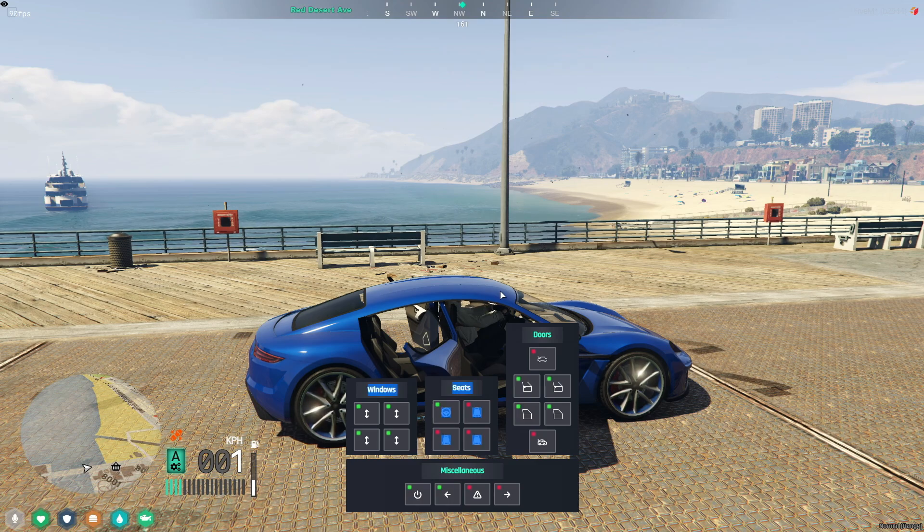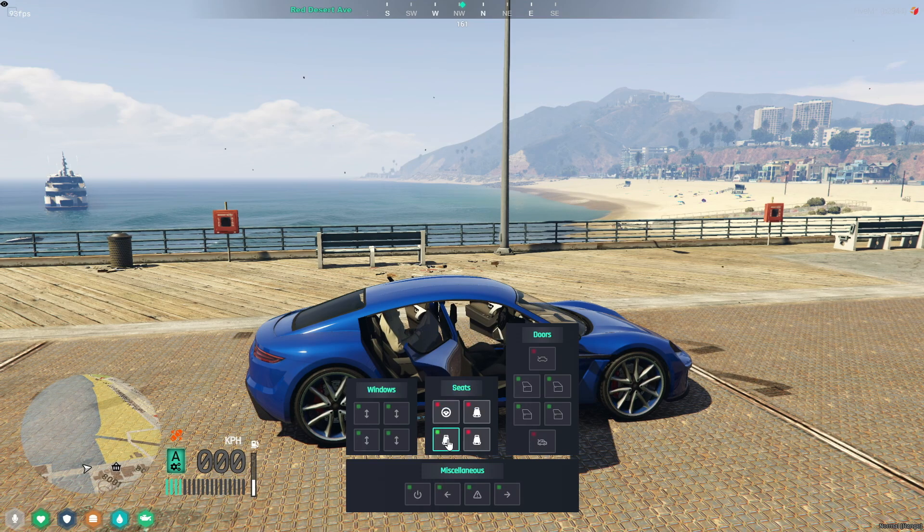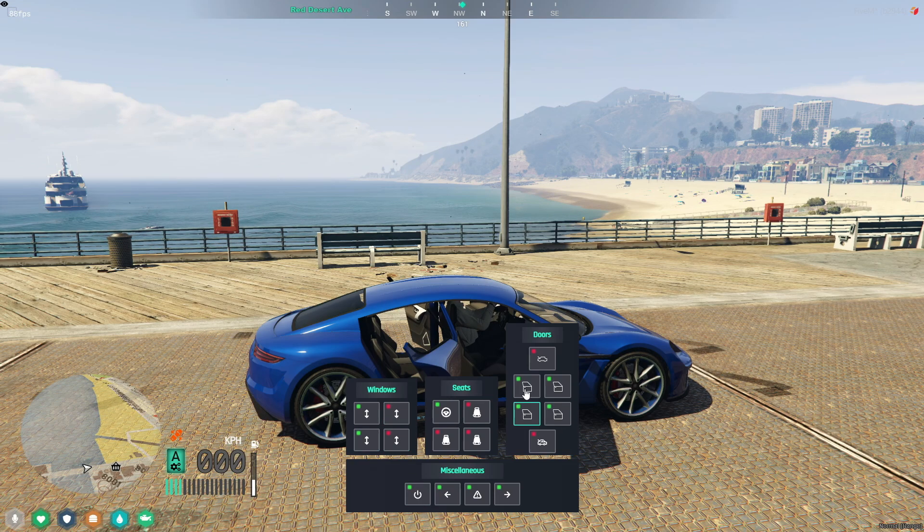But the real fun begins with what you can do using this menu. Change seats at the click of a button, effortlessly turn off the engine or flick on the indicators. Want more? Open the doors, roll down the windows, and truly interact with your vehicle like never before.